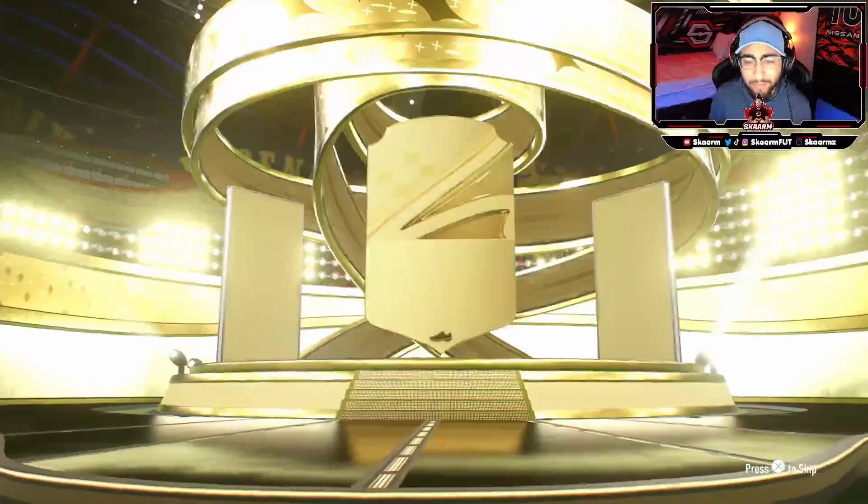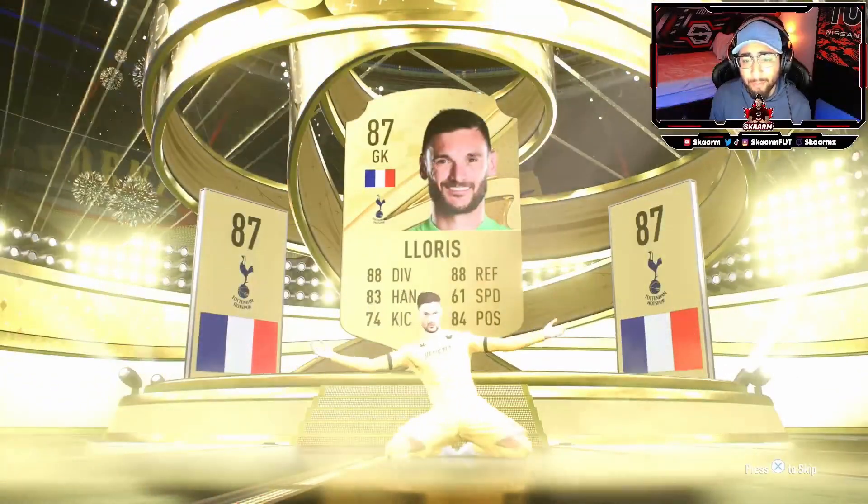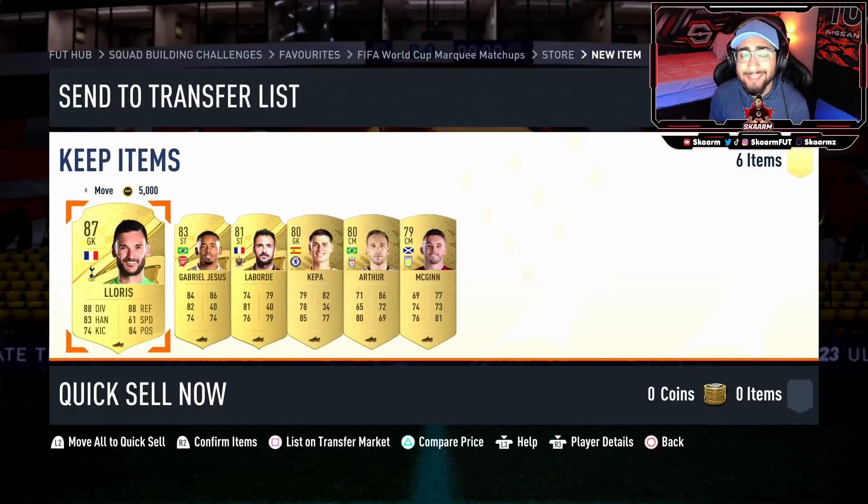Let's move on to the pack — the small prime gold players pack, 80-plus rating guaranteed. Will it be anything too special? It's going to be French, and it's going to be a goalkeeper — that is Iwakyo and Lorice. This pack is worth 22,000 coins, which is absolutely fantastic. That's going to be the video — please make sure to like, comment, and subscribe, and I will see you next time. Peace out.